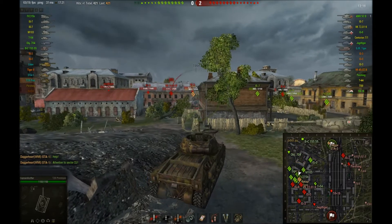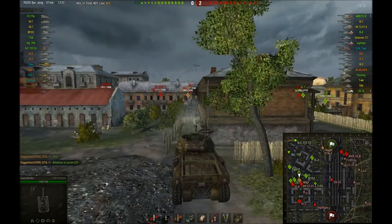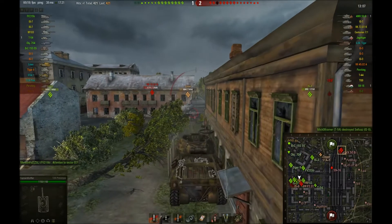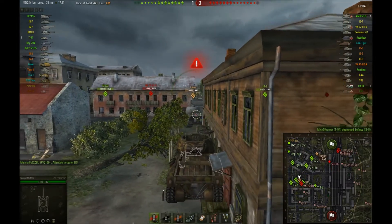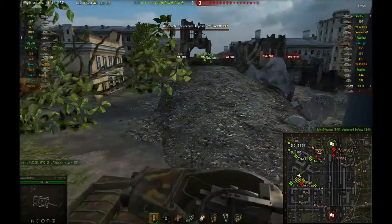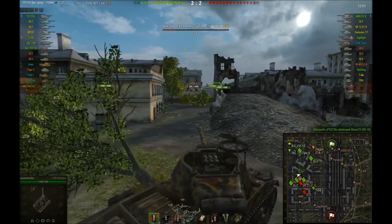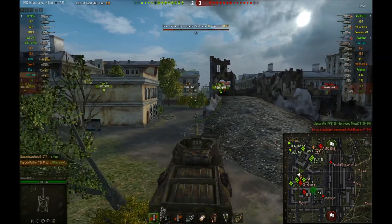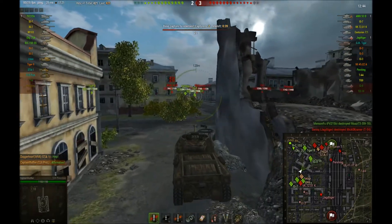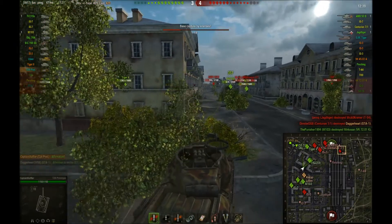If you haven't already noticed, our east flank has completely crumbled. Only Daggerheart and a Pershing went that side. I missed a snapshot on the ISU. At this point I'm looking at the map and I hear Dagger in TS telling us to return to base. I pull back into cover before turning the hull. They're starting to cap — there's 26 seconds left on the cap because of three. An AMX 50B comes across and he gets absolutely annihilated.